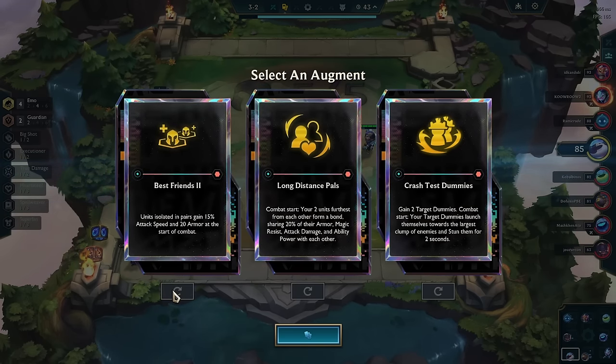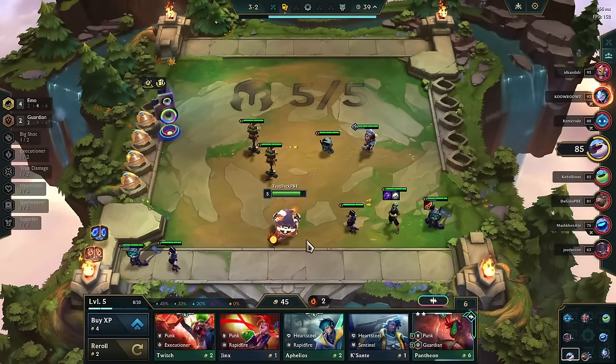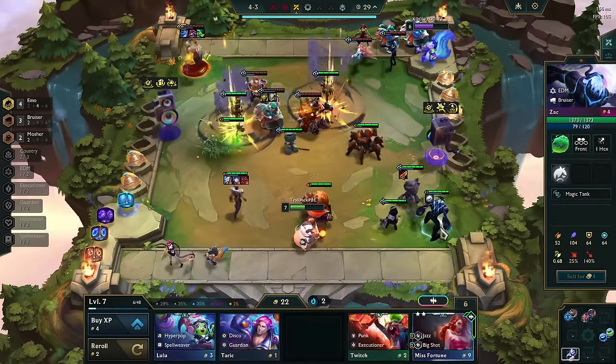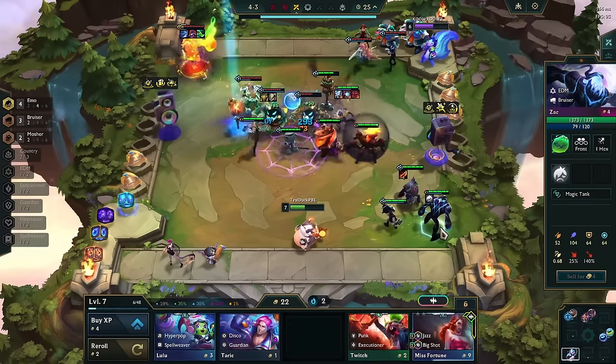The same also applies for target dummies that you can receive from portals or augments. Target dummies used to have strong synergies in the past with mutants or admins in previous sets, and Riot just wants to prevent this type of meta from repeating itself. While this was certainly a setback, I wanted to dig a bit deeper and check out other potential interactions.